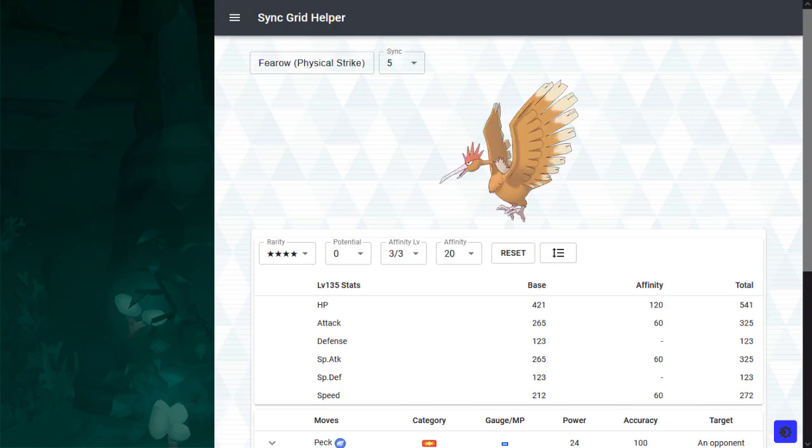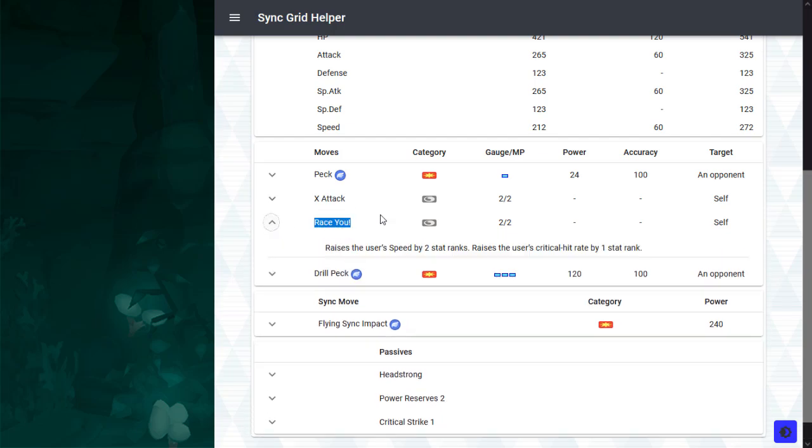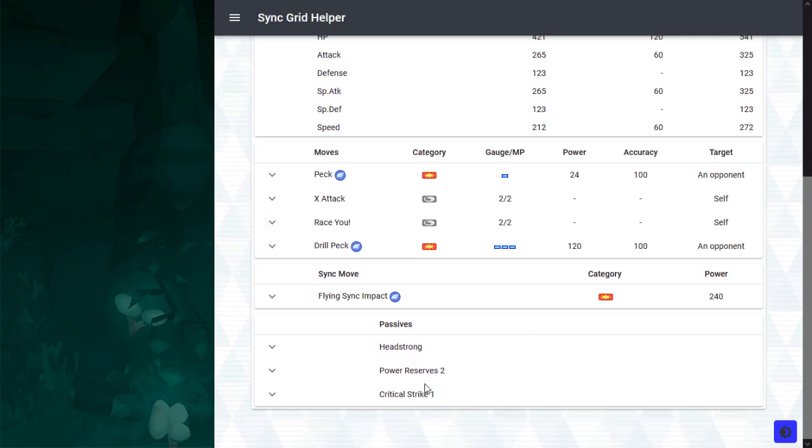Up next, we have the Fearow family, and Striker Fearow is the shiny here. This guy is a decent striker — it's self-sufficient and it has a good 3-bar move. You have plus 4 attack, plus 4 speed, and plus 2 crit buffs with Drill Peck, which is a 120 BP move with no side effects and no drawbacks, which I prefer. It's 100% accurate, so yeah, it's pretty good. And you also have Innate Critical Strike 1 to help your offense.